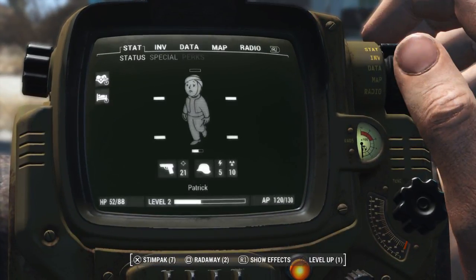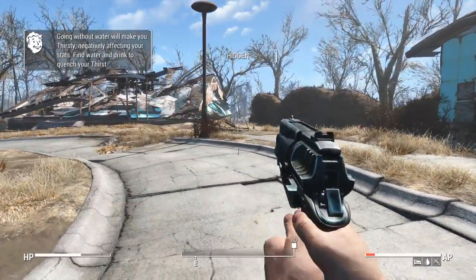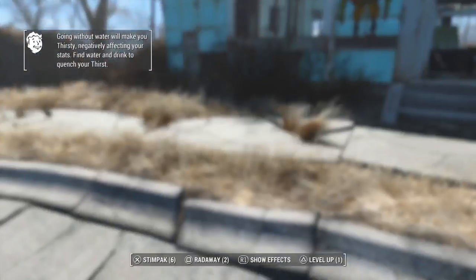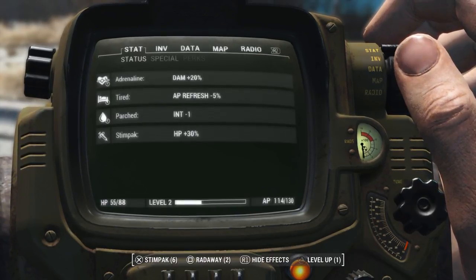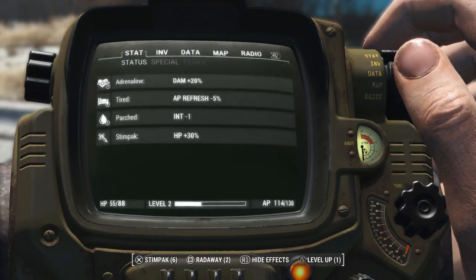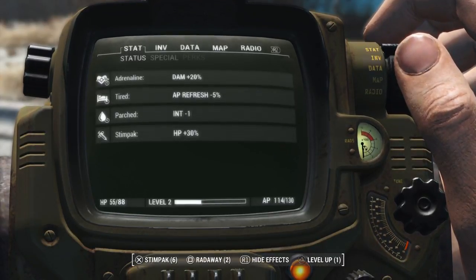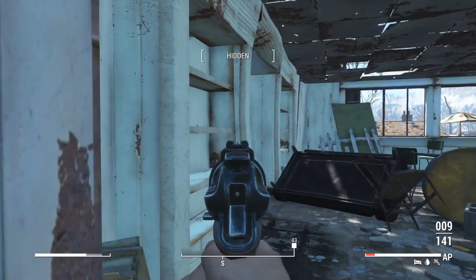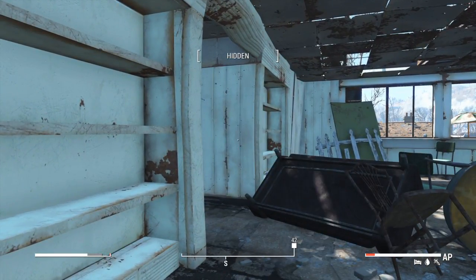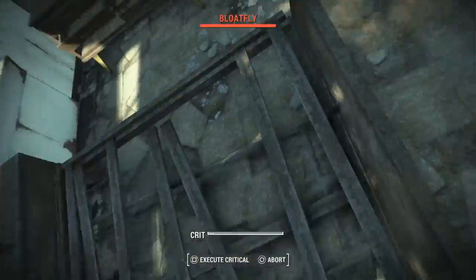Let's see what happened here. Can we check the stats? Oh, did I put a stim pack in? I guess I did. Going without water will make you thirsty. Show effects — damage is plus 20% for adrenaline, and that's what we get for being tired. AP refresh is negative 5% because we're tired. Parched is minus Intelligence 1. Stim pack is HP plus 30%. Oh snap, I hear another one. As long as we don't screw this up, we should be able to get him. Heck yeah!